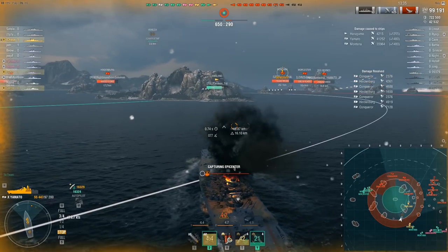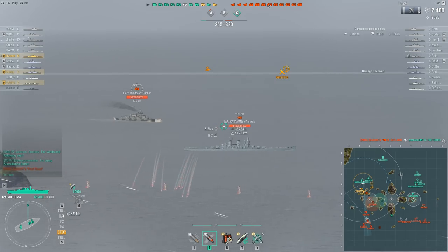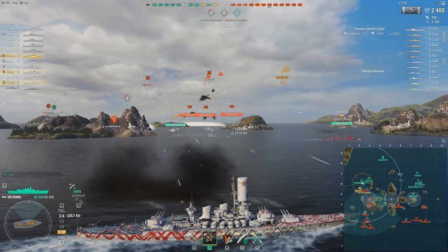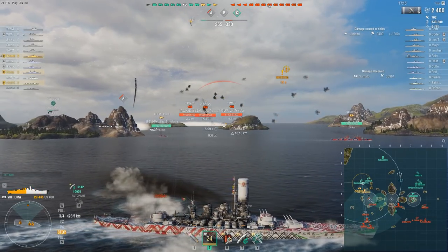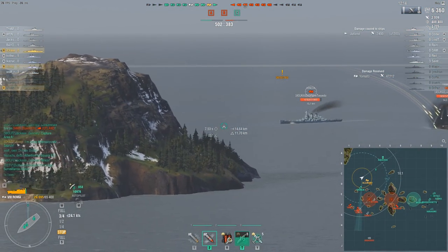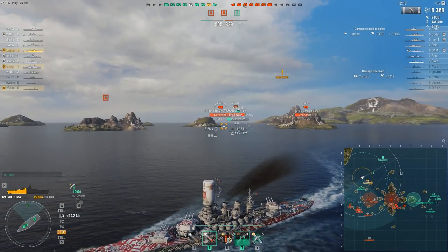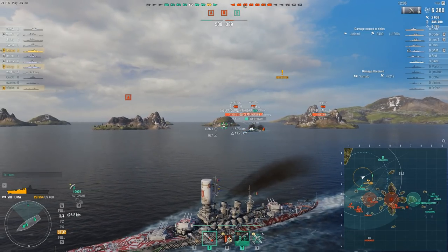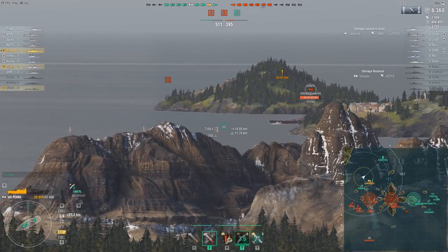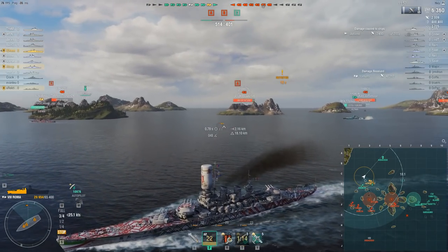Here's another example — I'm in Roma. This game starts off badly because I get caught by a Yamato salvo and it chunks me for around 36,000 damage. As a Roma losing 36,000 HP, that's not a happy thing, but I don't just say 'forget it, I'm going to yolo into something.' No — you still try to play the game to the best of your abilities, you still try to have maximum impact.